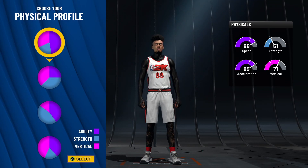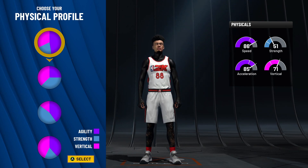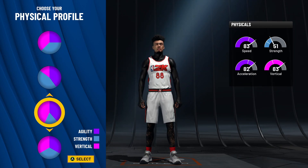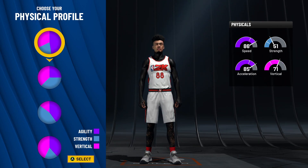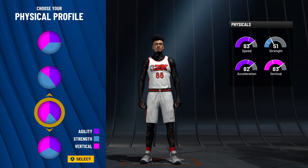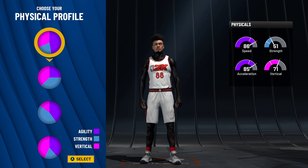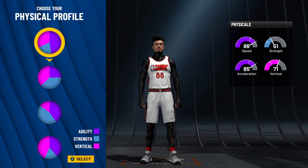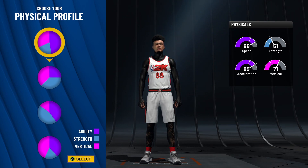For your physical profile, you can choose one or two options. I either go pure speed or speed vert. What I did on my build is I chose the pure speed pie chart because you're not going to need vertical much on this build since you'll be isolating. If you want to take a slight hit on speed to get a little vertical, I'd recommend speed vert. But I went pure speed since you're going to be the main ball handler. You want as much speed as possible for better blow-by animations and overall quickness on both offense and defense. This build gets a 95-plus speed with the pure speed pie chart.